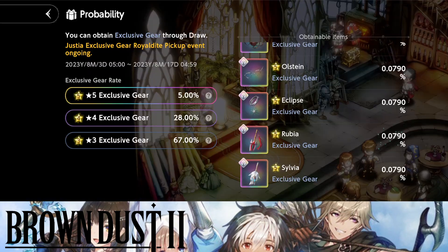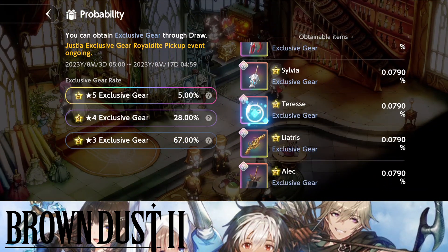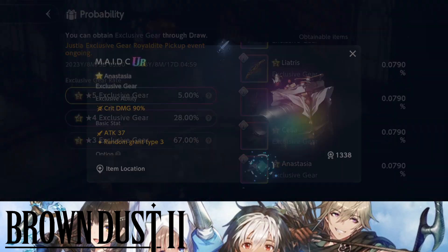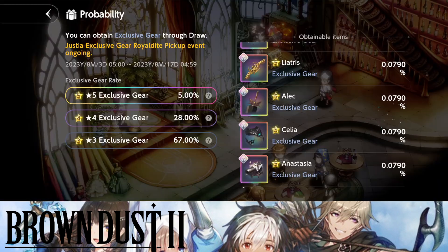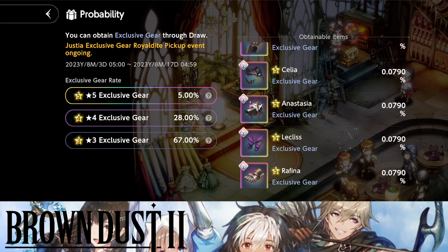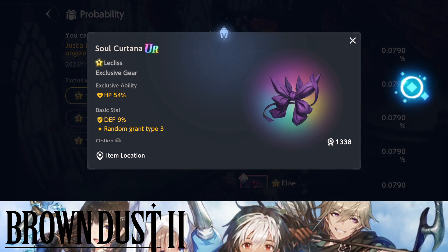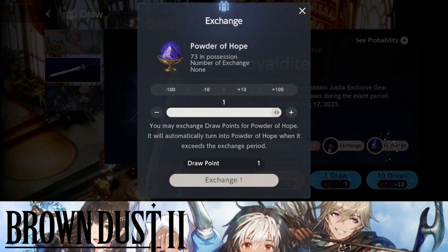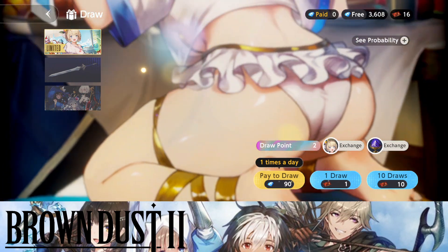You need the weapons, guys — this is insane. I already have this for my Sylvia so I get that 45%. This is absolutely nutty. Tell me down in the comments which weapon you guys have right now. I'm going in for the weapons — forget everything else, this weapon is absolutely nutty.